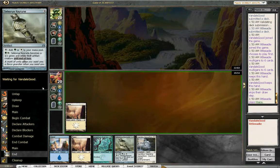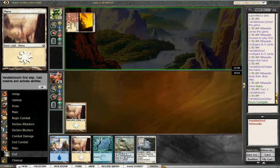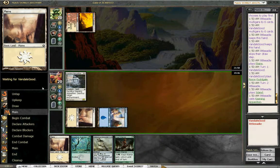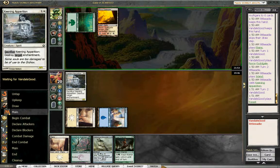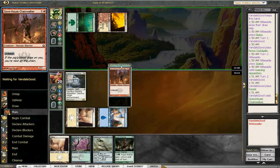Our Snapjaw's coming down pretty quick — turn 4 Snapjaw as soon as we draw a land. Did you see anything out of that? He saw a combat trick, Protect and Serve, Agoraphobia, and those Keening Apparitions. We saw he's got a 2-drop, Gorehouse Chainwalker. I wonder if he's going to unleash that.